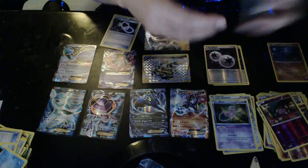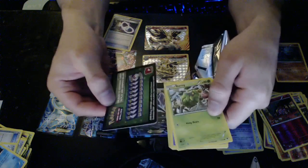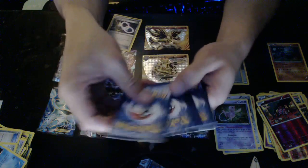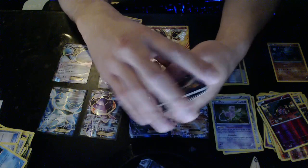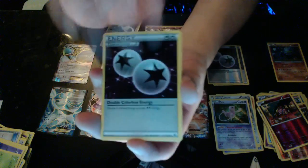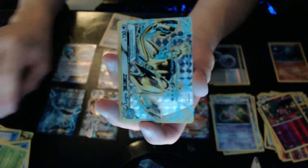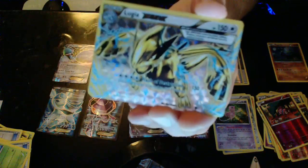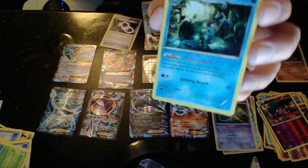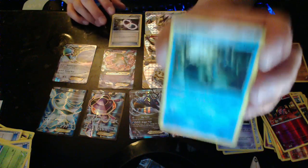Last pack guys — last pack! Come on white code, white code — nope, not a white code. Three, two — oh yeah! We got a DCE, Dome Fossil Kabuto, Shuckle, and our Lugia Break — heck yes! We got a Break, and we were searching for this one too! And we got an Almastar — this is not a bad pull at all, not at all.